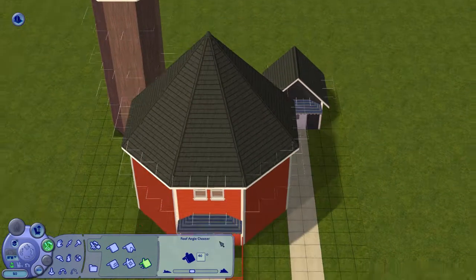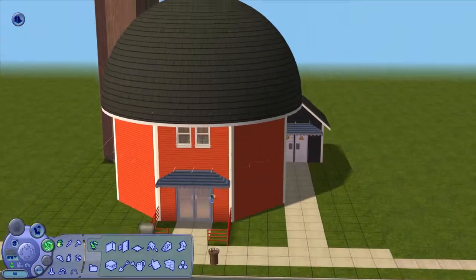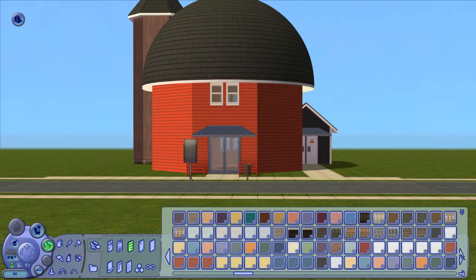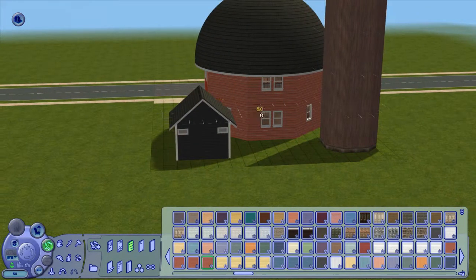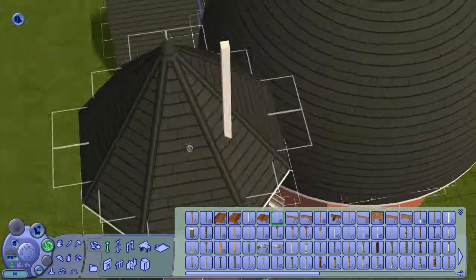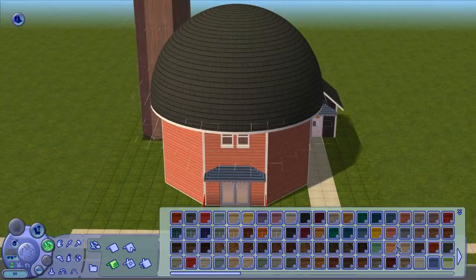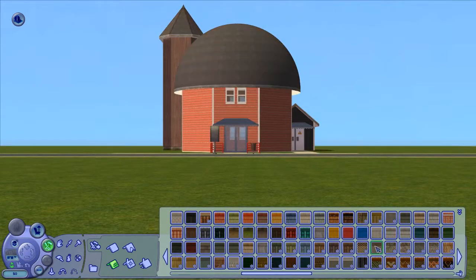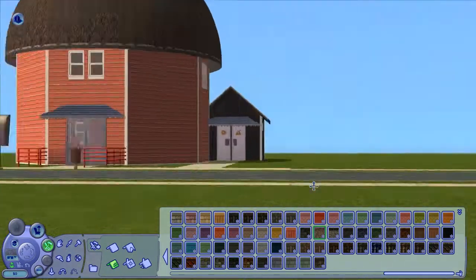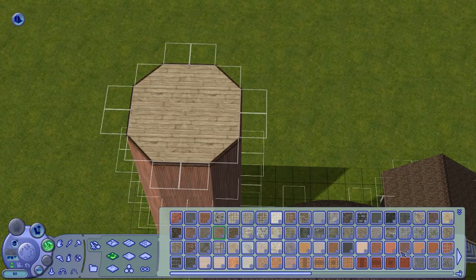We're gonna talk about more soon. I'll be doing the lots from Open for Business — which are three lots: a restaurant and another one, and a big mall — so yay! And then we're done with Open for Business. After that, I'll be moving on to Pets. I'm doing all the expansions and stuff packs in chronological order, so it's gonna take a couple of weeks before I end up in the Seasons pack with River Blossom Hills.